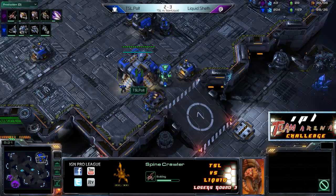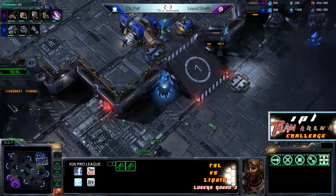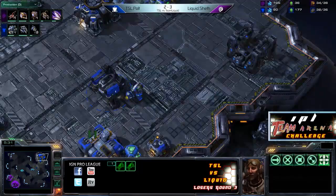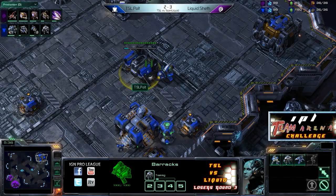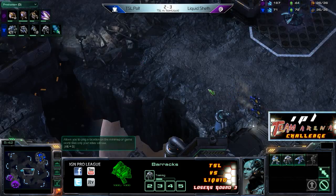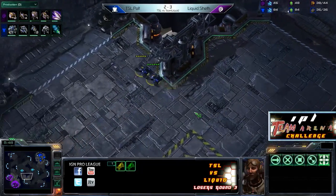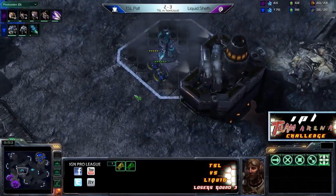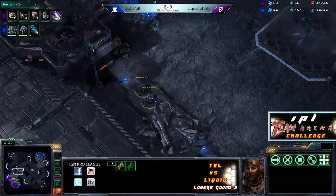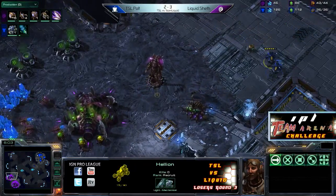Polt does have his first couple of Hellions on the way, queuing up already two more after that while beginning his tech lab on that barracks. A Marauder is the first thing produced out of there. So will he go for some sort of Marauder Hellion push, or is he just maybe making one or two just to stay safe against a possible Roach counterattack? Sheth does love his Roaches.